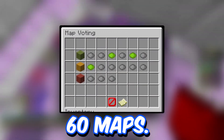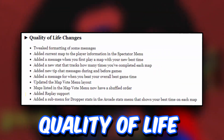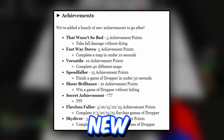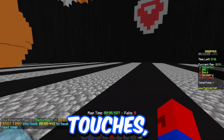Dropper now has 60 maps! Because that's a lot, players can now only vote between 15 predetermined maps. As expected, there have also been some quality of life changes added, like replay support and message format tweaking, as well as some new achievements to make those hunters happy.